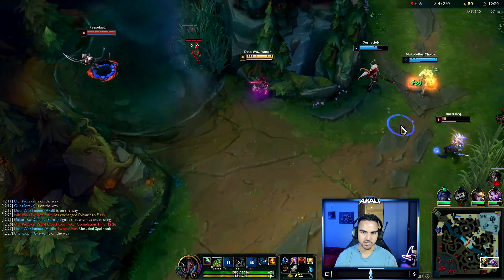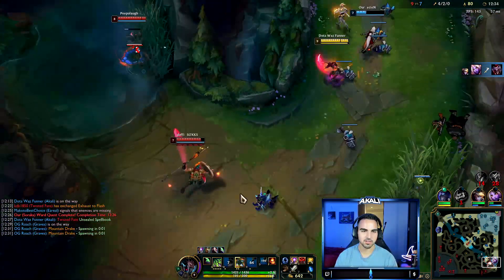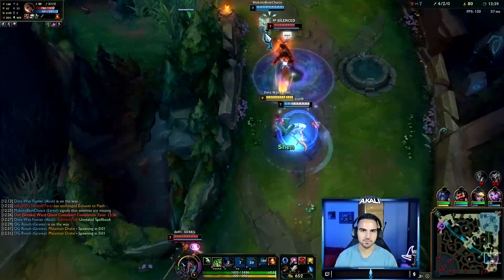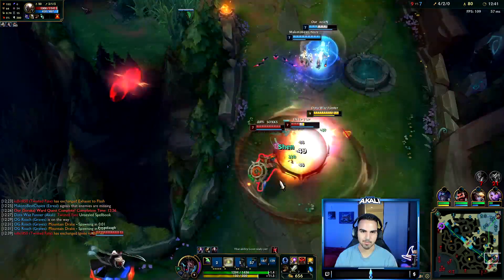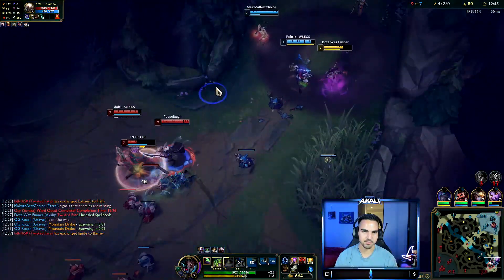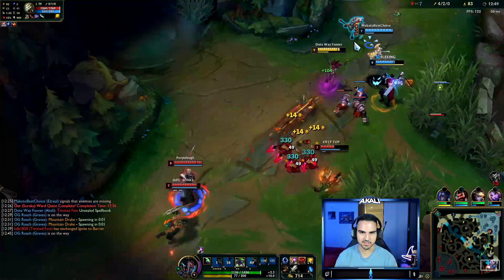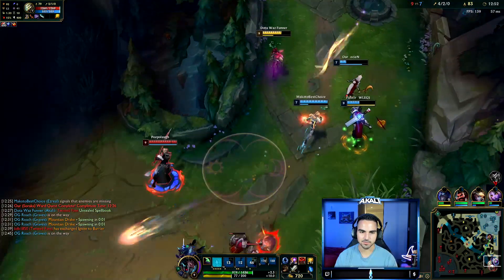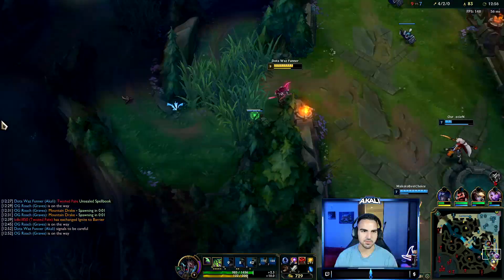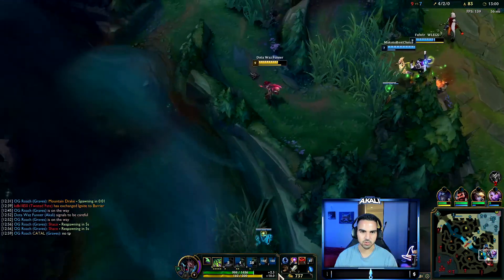Should be fine here. I don't know where Samira is — I don't want to jump him. Oh, there she is. She dashed it. We do have some ability to fight. I think we should probably back out though. Shaco's TP is down, so we should be winning a fight here.